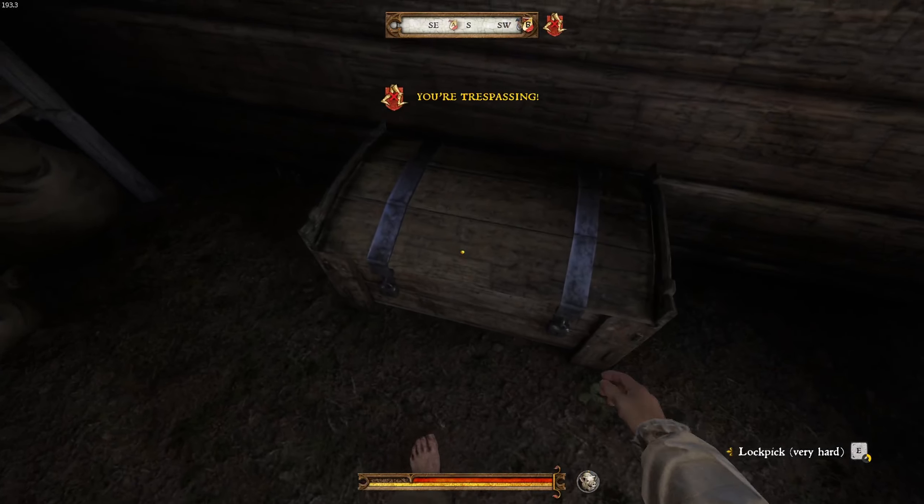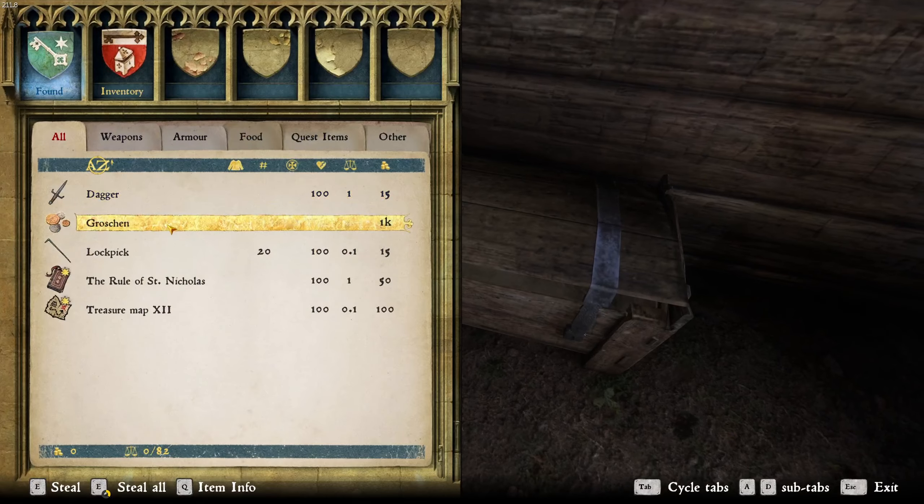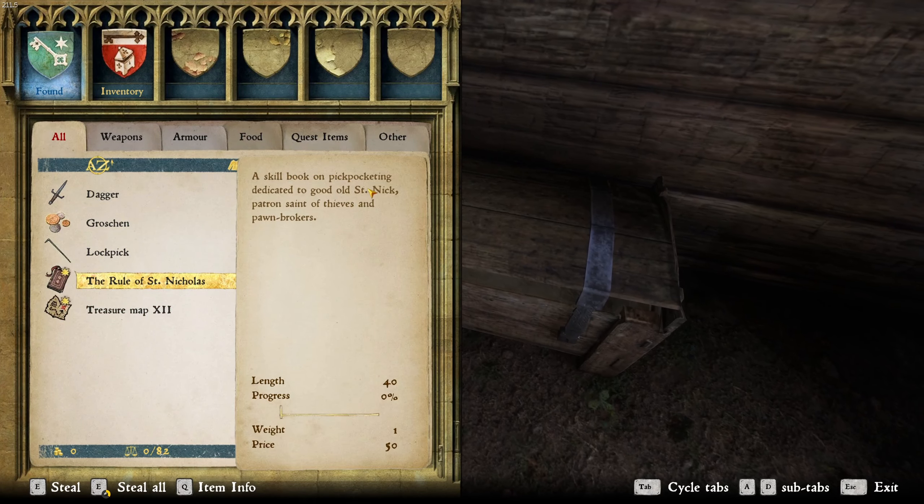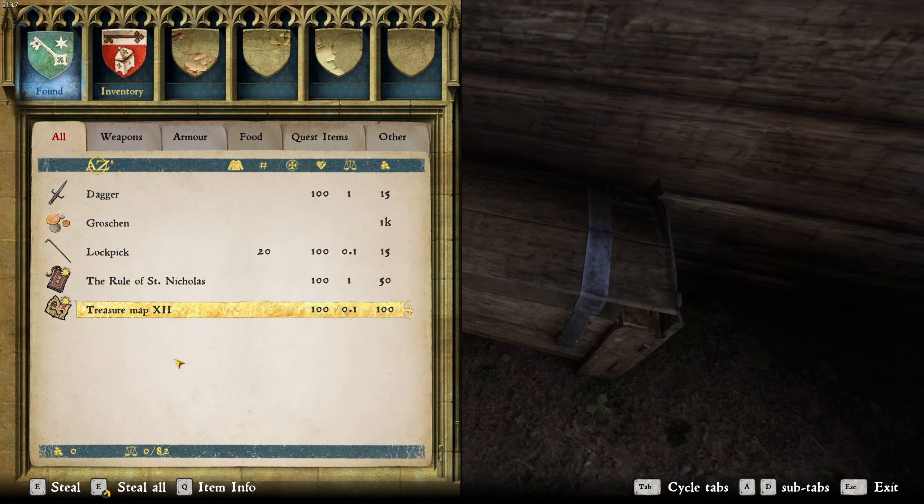Once you open this door, there is another very hard lock right here, and we've got 1,000 Groschen, some lockpicks, the Rule of St. Nicholas — which is a pickpocketing skill book — and then Treasure Map 12.